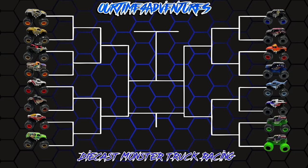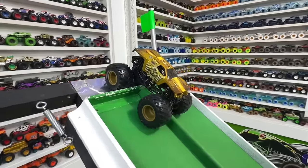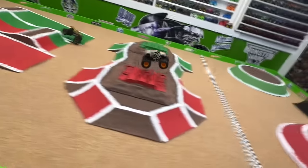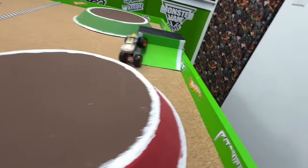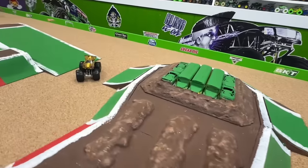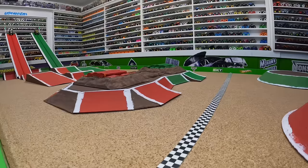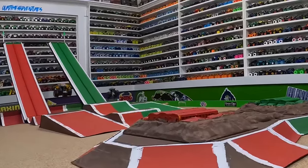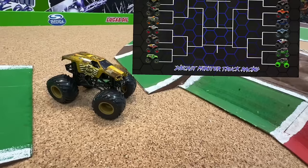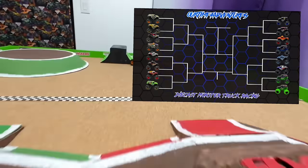Up first we have Max D in the red lane taking on Golden Max D in the green lane. Both trucks fast out of the gate coming down the ramp — original Max D starting to pull away, Golden Max D heads to the center, hits the center obstacle, slows up. What a huge jump from original Max D up over that back obstacle! It's regular Max D taking the win as Golden gets stuck about half track. Both Max D's super fast but the golden truck hits that center obstacle, original silver with a huge jump over the obstacle for the win.